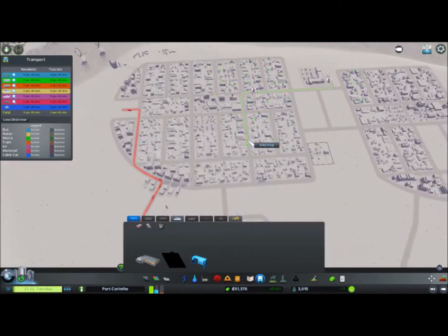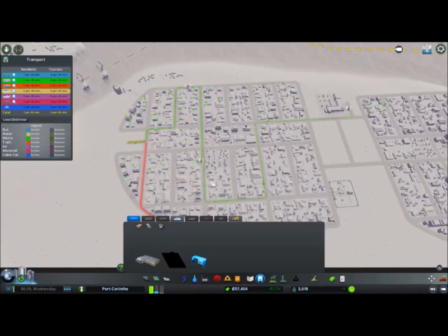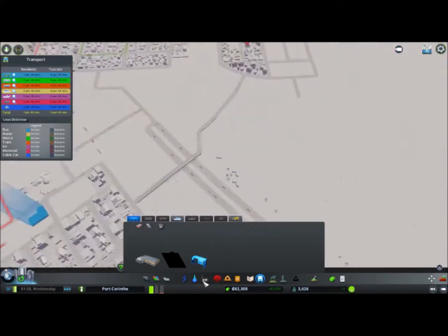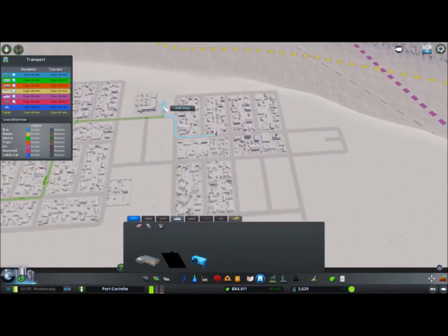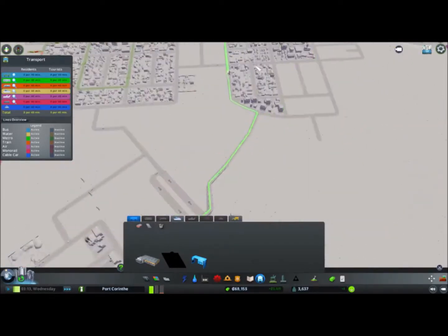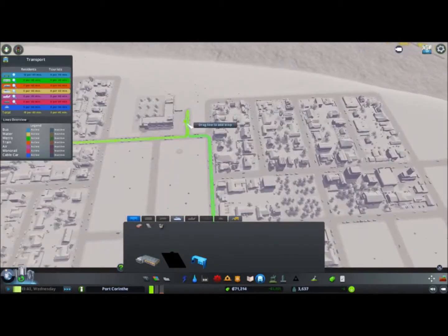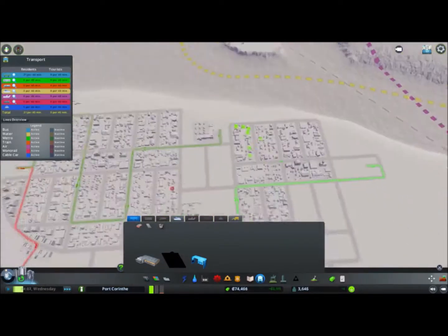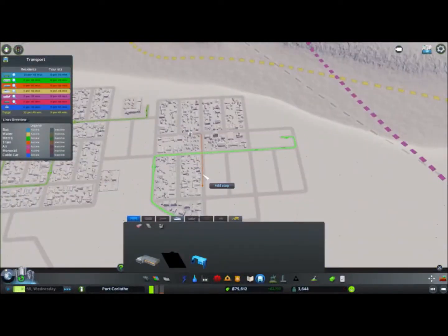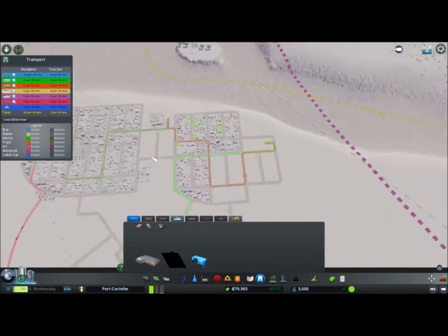I'm using a system where I have three bus stations here in the residential area and I connect them with lines going through the neighborhood. The outer two connect to the industrial area, so people can get to the high school but can also get to work. These bus lines also help develop the industrial area to level two. Now I have my bus system complete.